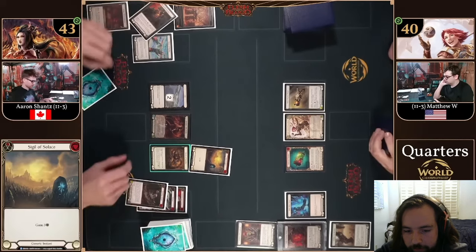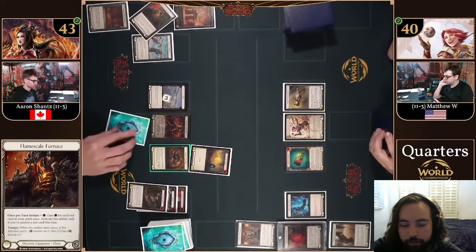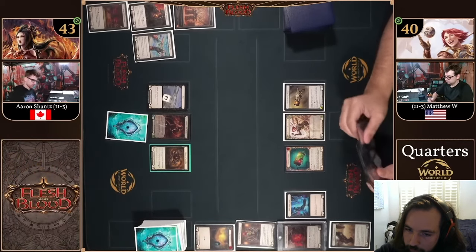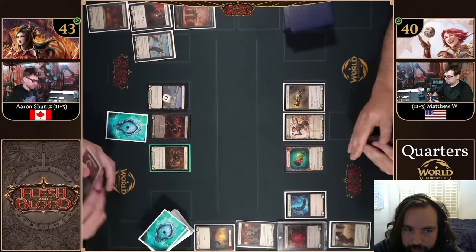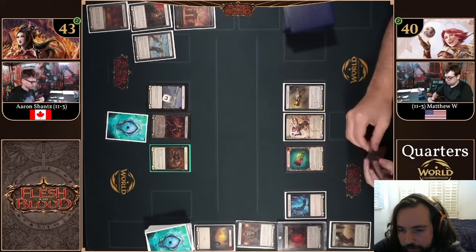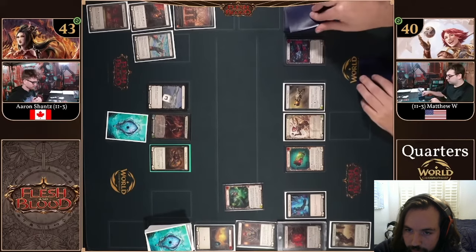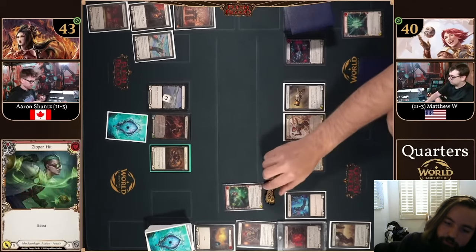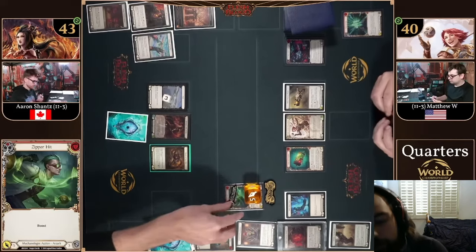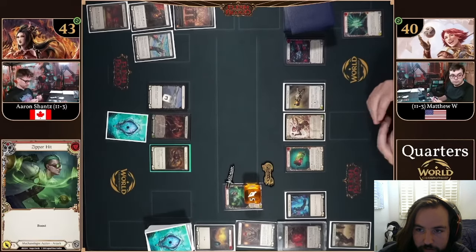Aaron pitches the Flame Skill just trying to get a lot of cards out because he knows he's going to have to block some things from Matthew. Early game in this matchup — because you're not trying to get run over — you'll see either Dromai or Dash get some cheeky damage through with the pistols or clear a lot of dragons really effectively. Matthew had the arms but pitches it because he doesn't have a six-power yet — it's too early. Looking at a red Zipper Hit, then boosting a red Zero to 60.